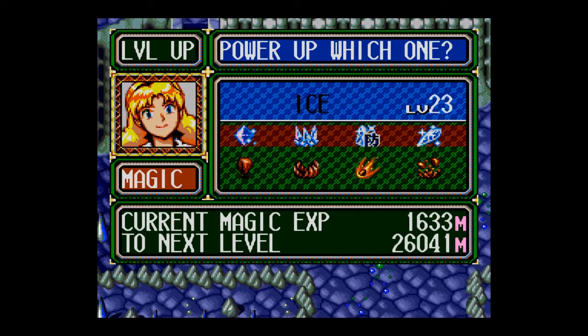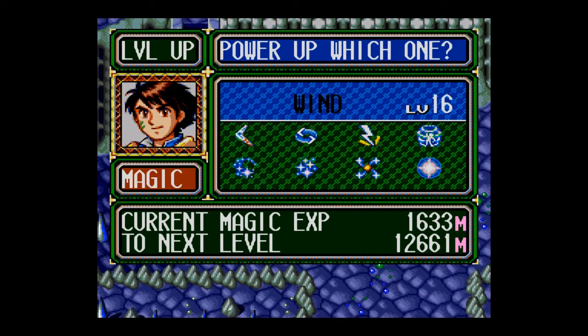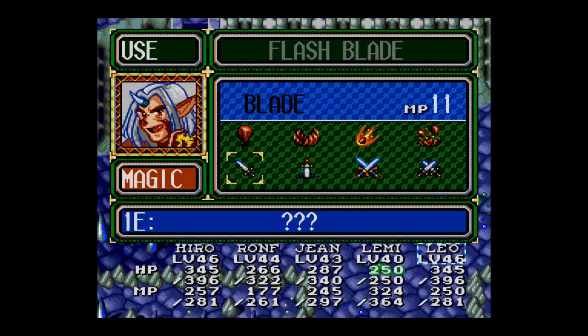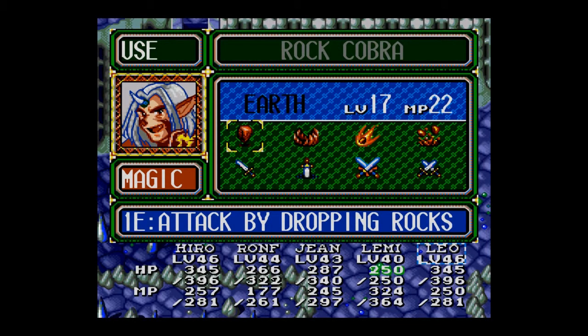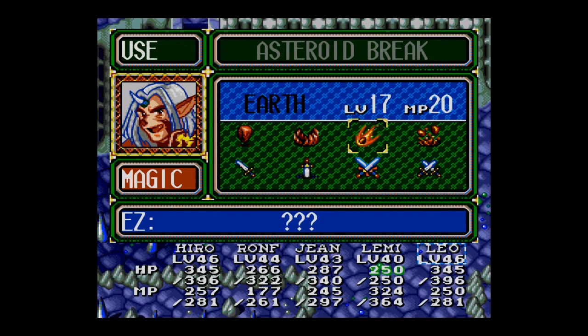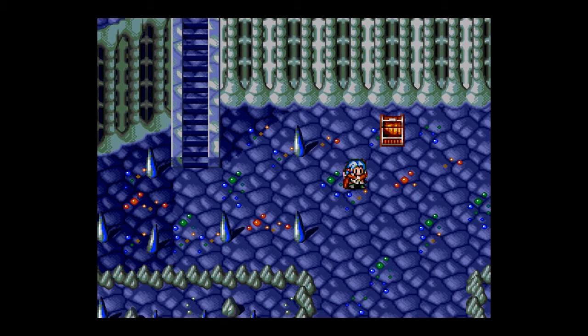Now if we're only getting magic experience, we're not going to be able to do any of this stuff. Let's check his spells — it became Rock Cobra. Earth Spike we had. Asteroid Break — it's only against one enemy and it didn't do much damage. I hate when they don't tell us what they do. Crack Pot — I'll give it a try soon.